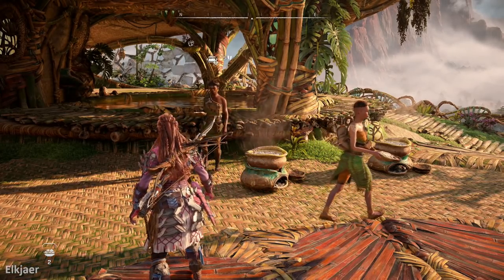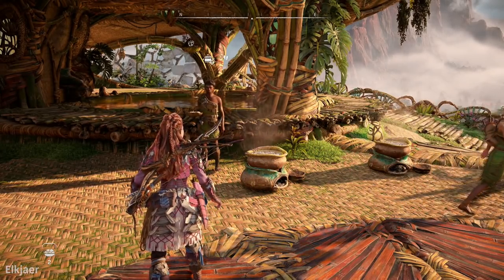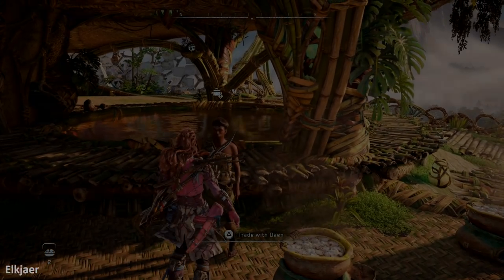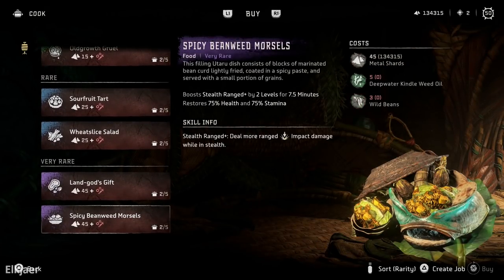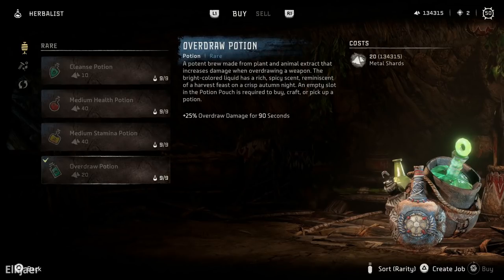I did try to add more damage multipliers to get higher damage, maybe even into the 20,000s. I tried the cook in Plainsong who has a dish that gives a buff for stealth range damage, but after some testing I didn't get any more damage from it — though I did still use it because it gave me 75% extra stamina, helping me do more Brace Shots back to back. I then thought about the overdraw potion, but the Brace Shot does not get the overdraw effect, so that potion was basically useless for dealing more damage.